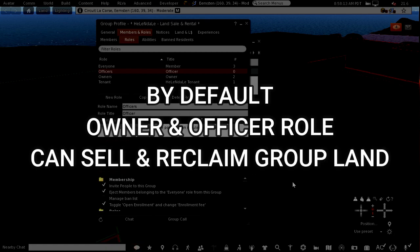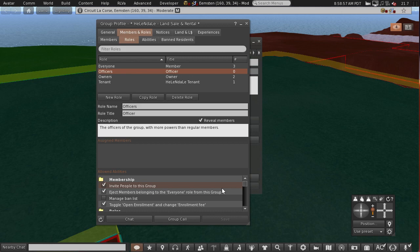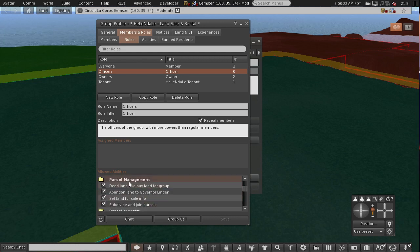While we're in the group profile, there's a few things to note. By default, group owner or owners and officer role have the abilities to sell and reclaim group owned land. So if you didn't want your officer role to have that ability, go into roles, scroll down in allowed abilities, go into parcel management, and then you can untick the abilities you don't want them to have. Don't forget to click save.